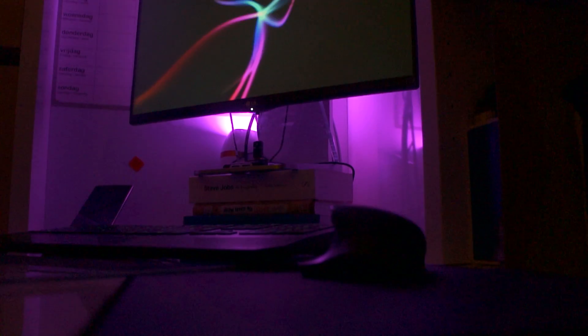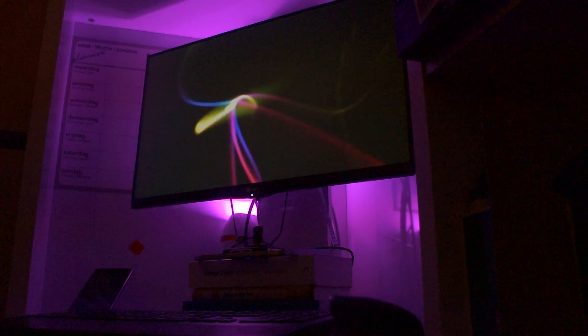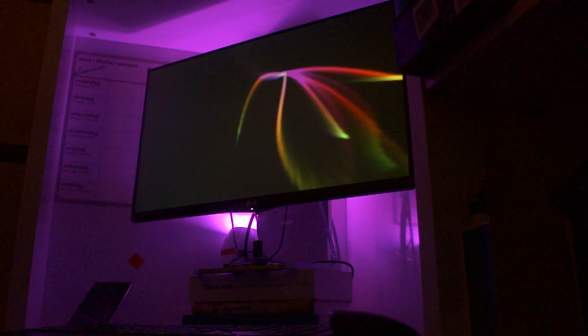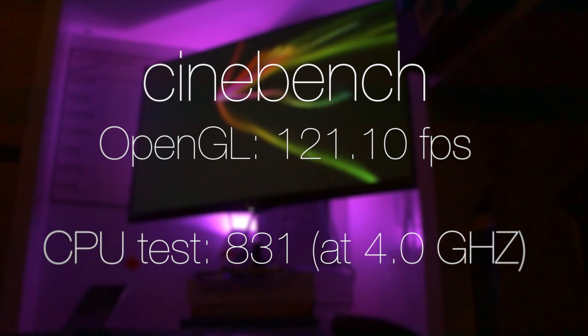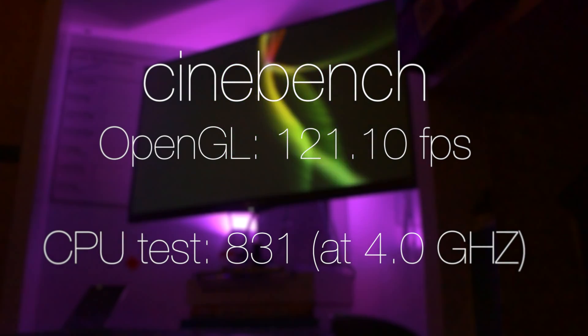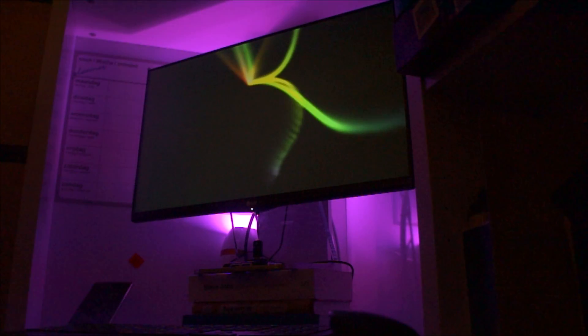In terms of speed, this PC performs exactly as you'd expect. Most games can be played at ultra settings at 1080p, and with the 970 you can easily play at 1440p — though since I'm running a single 1080p monitor setup, that's not relevant to me. In Cinebench I'm hitting a score of 831 on the stock 4.0GHz clock speed and a whopping 121.10 fps on the OpenGL test.